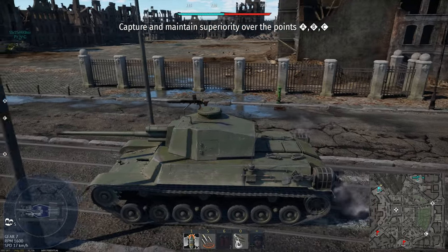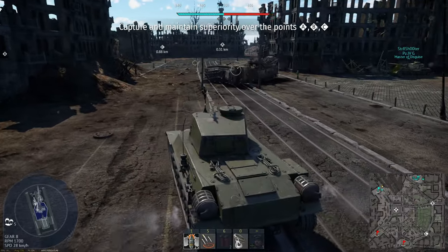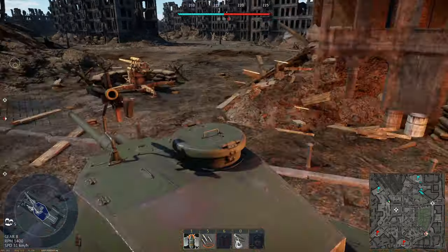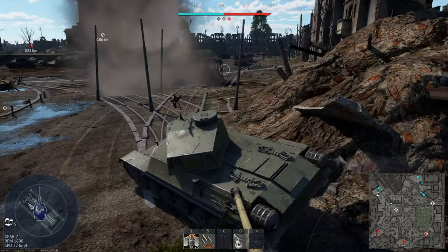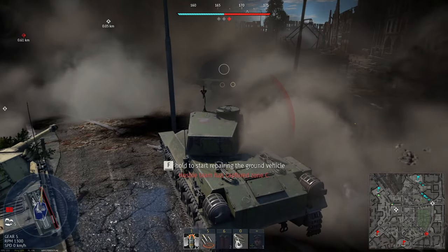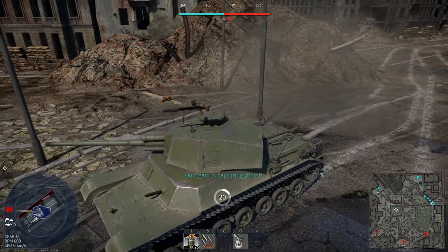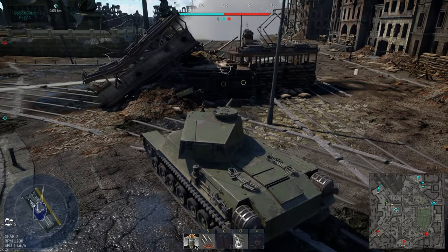Okay, this is a full down-tier, but it leaves us with one problem: the game is very small, and the EBRs are here. I fully expect one of those things to just end up in our spawn. You didn't fire smoke over there, did you? There goes my track, inevitably destroyed.